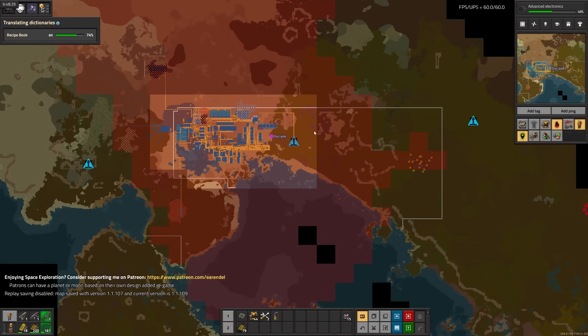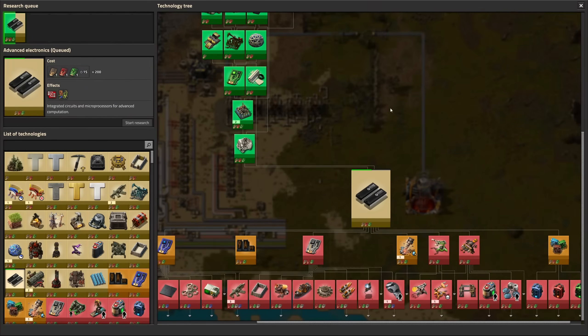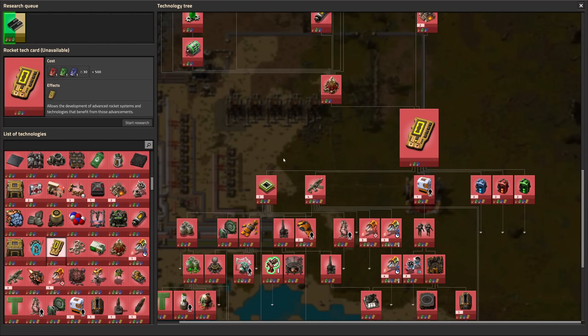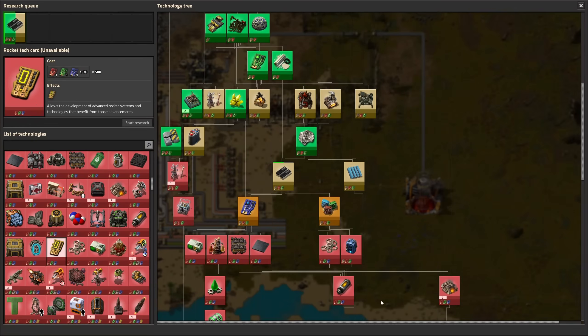Today we're going to set up blue and yellow tech cards. We're already working on red circuits for blue cards, so that's not too far away. But yellow science has quite a few prerequisites, so there's a lot to do.